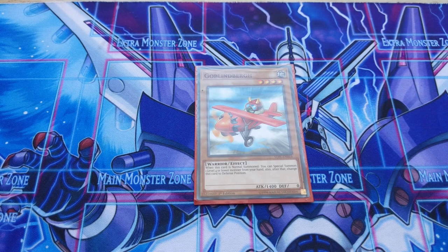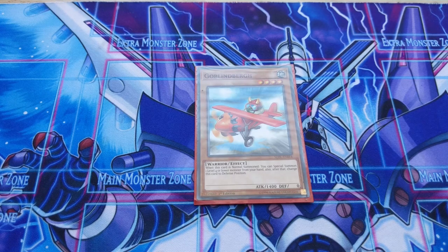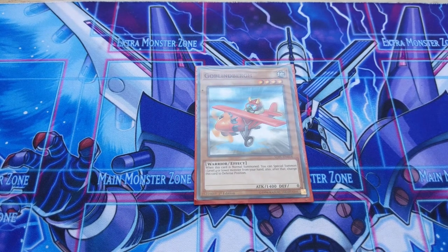Goblinderberg is there to give you an additional summon so you can go into an easy Rank 4 XYZ summon. The purpose of everything in this deck is to get into XYZ territory — your extra deck is your toolbox. Goblinderberg simply facilitates your extra deck monsters.